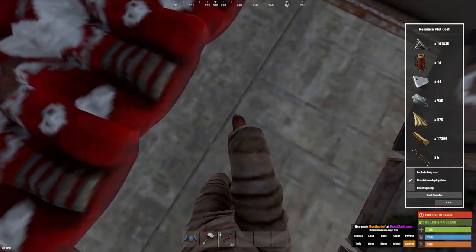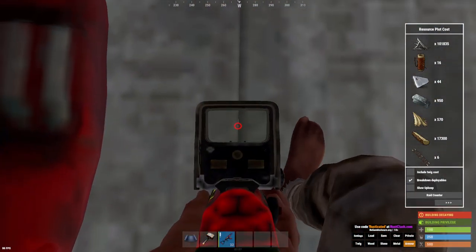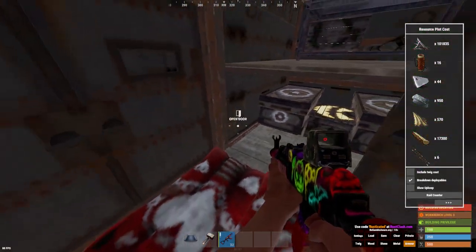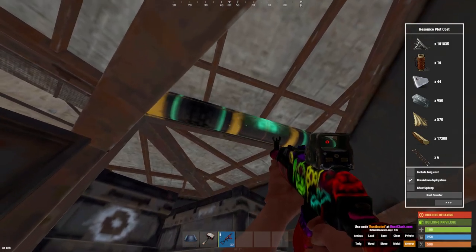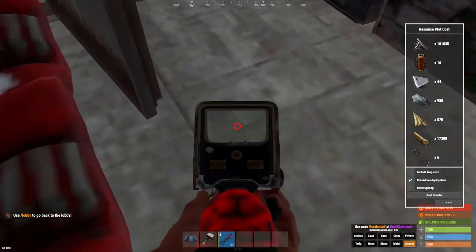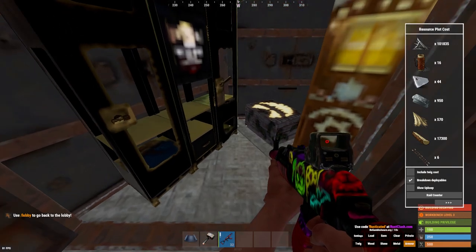Down here you have some more storage boxes, and right here you have hidden boxes underneath the floors — fully protected on every side, honeycombed. Come to the right side and you have four-box storage. You also have your tier three; I would have my tier three in here with all my explosives down there — it's the main part of the base.